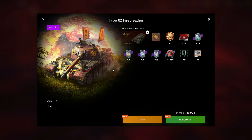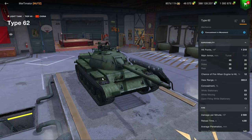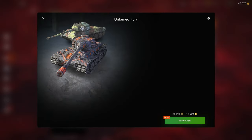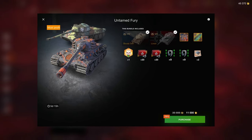This can be a very fun vehicle especially with its high premium penetration and good mobility — you can zip around and do a lot of damage. Already mentioned the Lowe in the 5.5k bundle, so here it is again; there are better bundles that include the Lowe. The T27 is fine, not great, not a must-have.